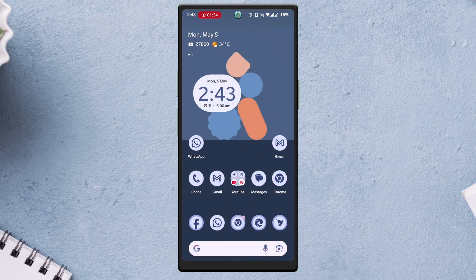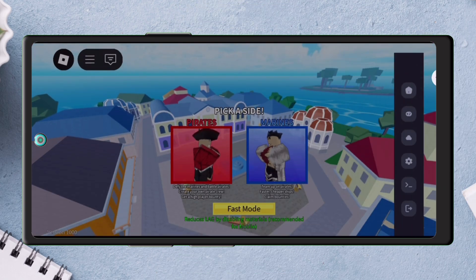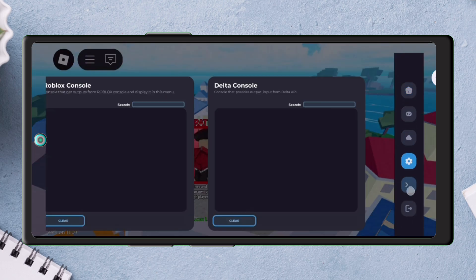Next, copy this Activation Key and launch the Delta Executor app and launch any game. Paste the copied key here and tap on Continue. You can see we have successfully activated the Delta Executor menu. And now, if you want to apply a working script, watch my next set of videos.